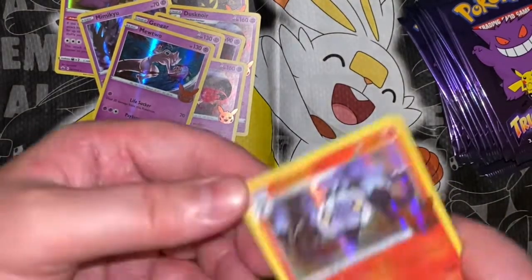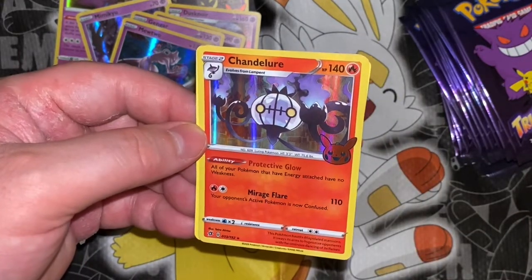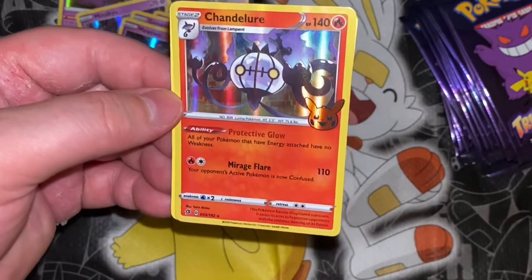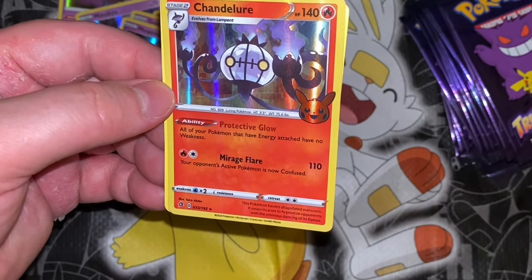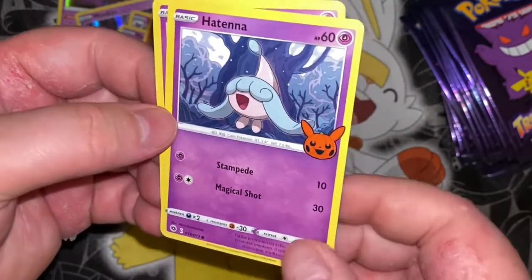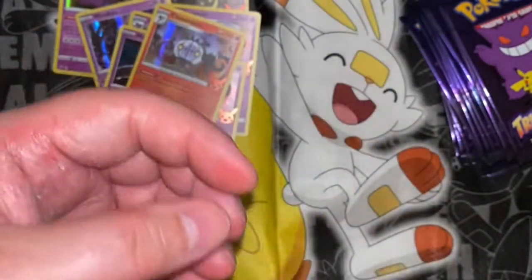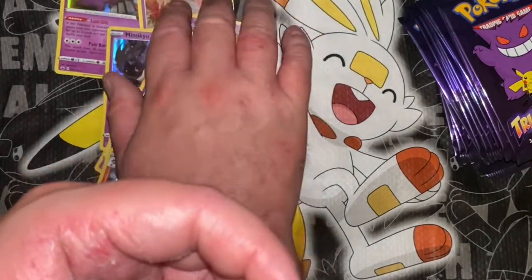Last pack for this video — a Chandelure! I have the Litwick but not the Lampent... well I do have that. This Pokémon haunts dilapidated mansions and sways its arms to hypnotize opponents with the ominous dancing of its flames. Then a Hatenna — the one that senses your disposition — and a Duskull.